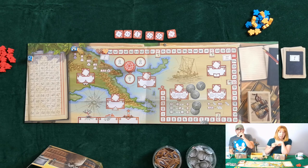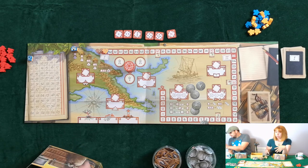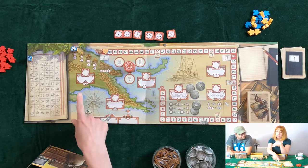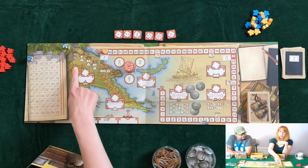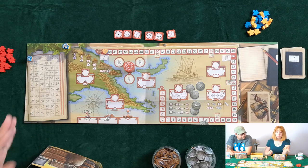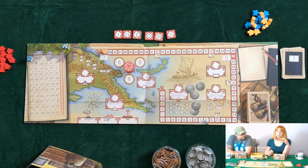We have six areas that we can send our explorers to. We have the huts area. The huts area actually allows you to increase the number of dice you roll, it gets you an extra explorer into your pool, and it also allows you to lock a dice — but we'll show you that once we get to that a little bit more.